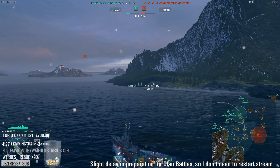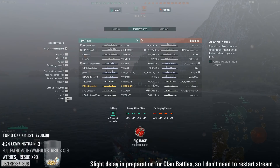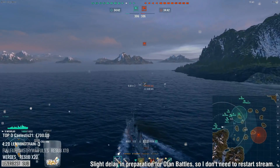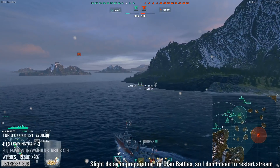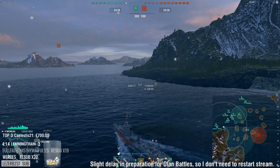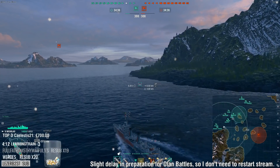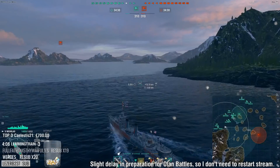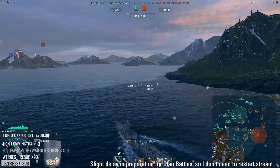This is very fortunate matchmaking. The difference is that now we've got 127 millimeters, and the big difference between 127 and 102 is that we get that American AP pen on these DD guns. Even though the shell velocity looks questionably slow, maybe I'll get to show it against the Emerald, the Phoenix, the Kuma. These are all juicy targets.